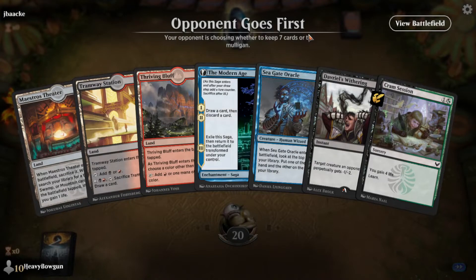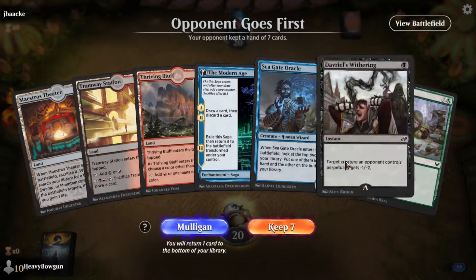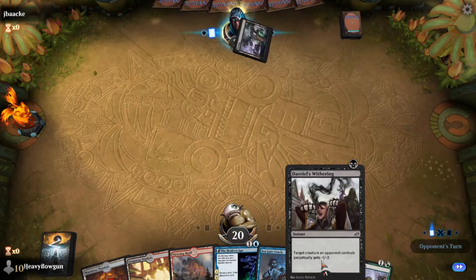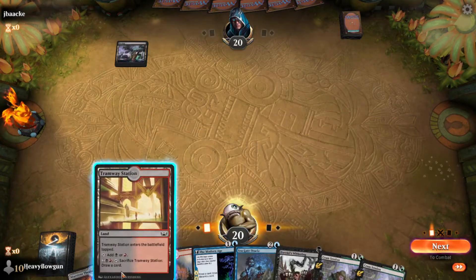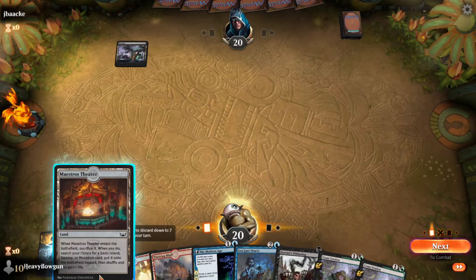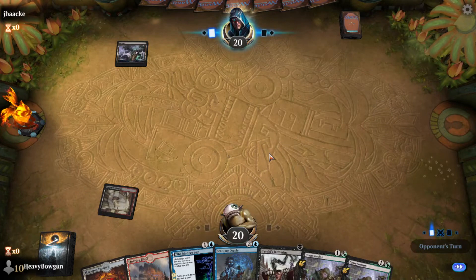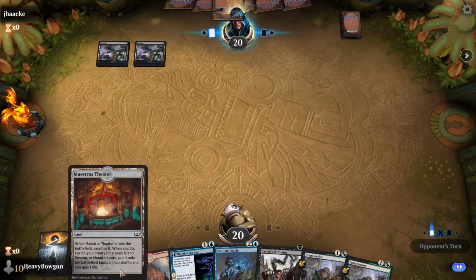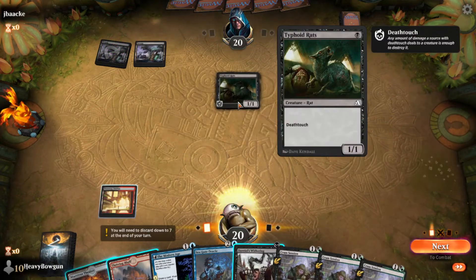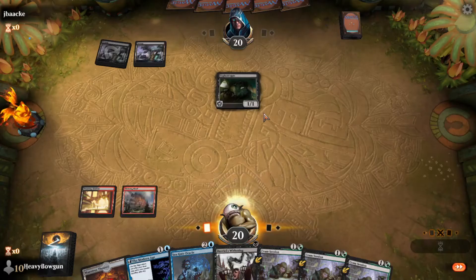Alright, welcome to Midweek Magic. All tap lands, but this looks like a pretty good hand. I have Cram Session, I have a Removal Spell, I have a great 3-drop. So I have to lead with the Black Source. I'll lead with these tap lands first. I'm still interested in drawing lands, so I don't think I'll use the Fetch quite yet. Look at this - it's Rat Colony, it looks like. Let's get blue here.